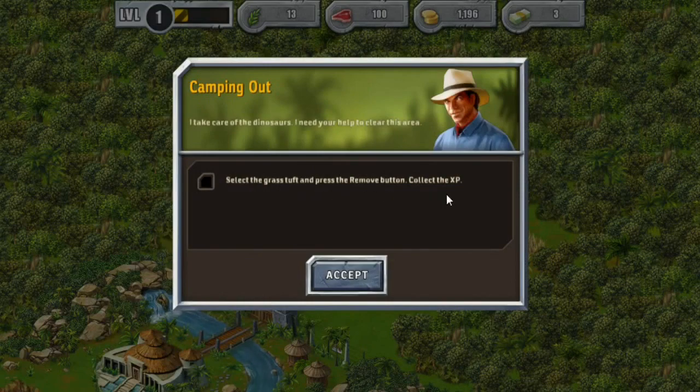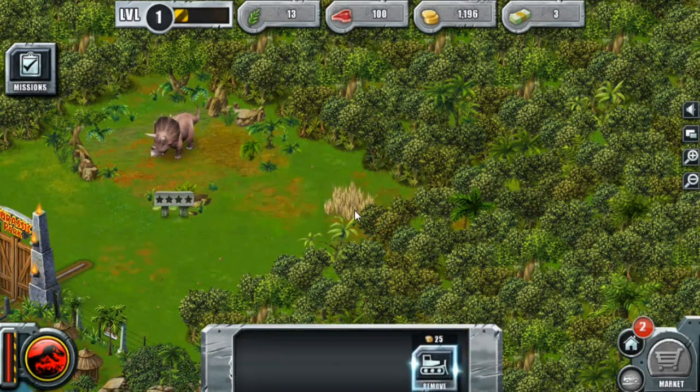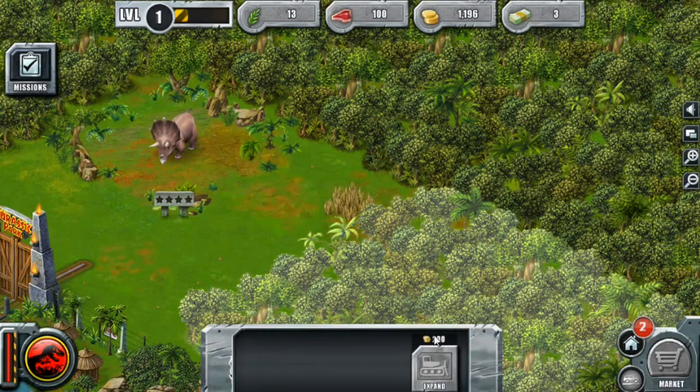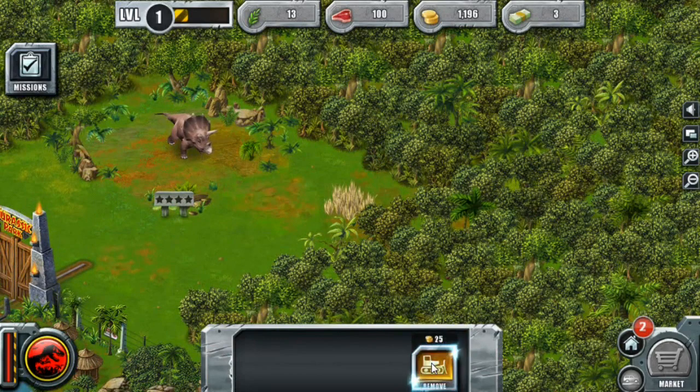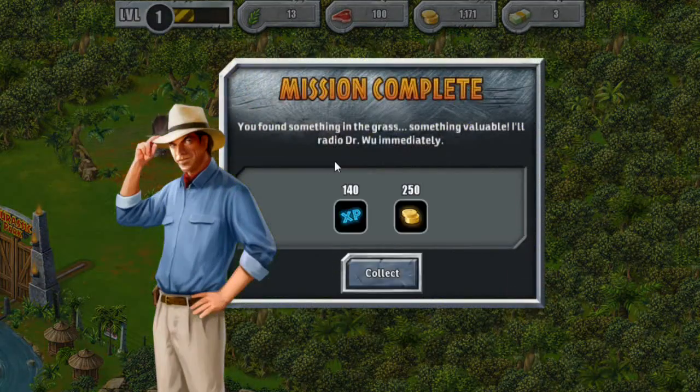Select the grass stuff and press the remove button, collect the XP — so we're going to clear the area. Away you go, get out of here. We're going to clear out the grass, make it a nice little area. You found something in the grass, something valuable. I'll radio Dr. Wu immediately — oh, what did I find?